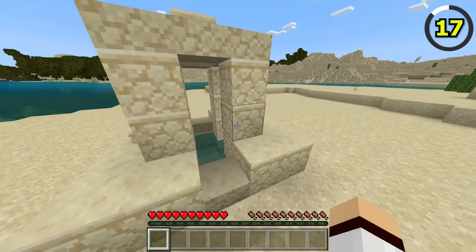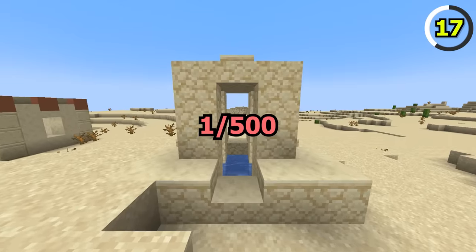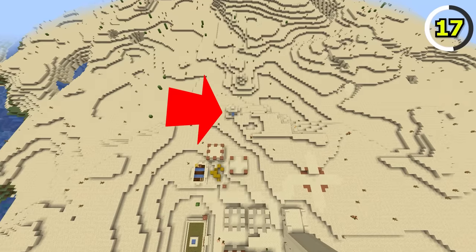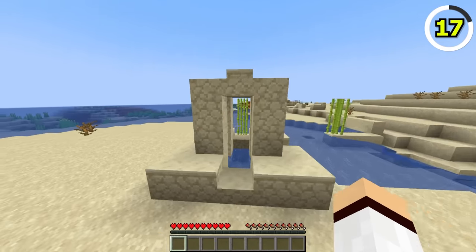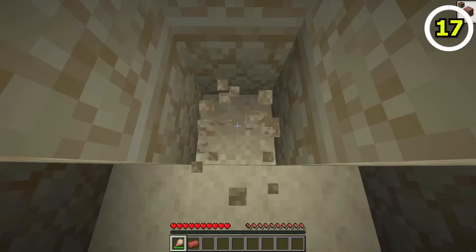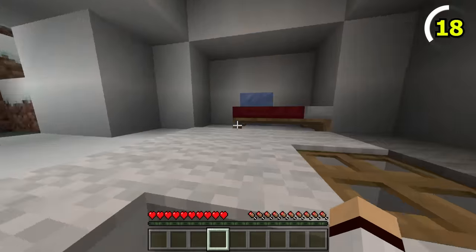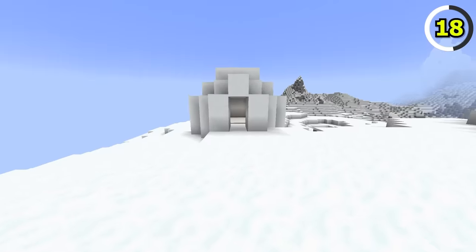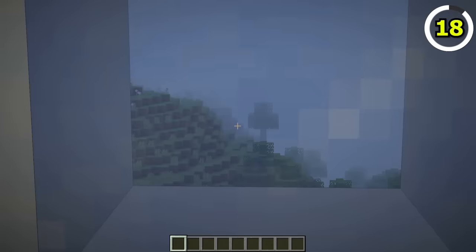Desert wells are far more common in Bedrock compared to Java, as they have a 1 in 500 chance to generate per chunk, but in Java it's a 1 in 1000 chance. The igloos on Bedrock actually use packed ice for windows instead of regular ice on Java.